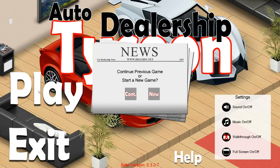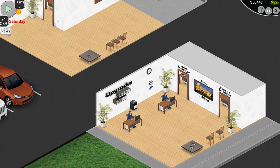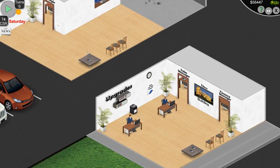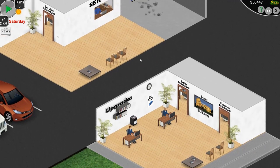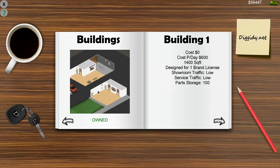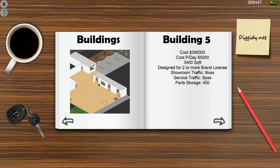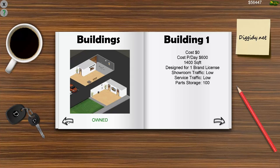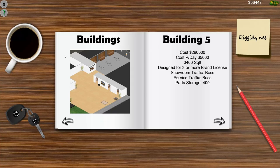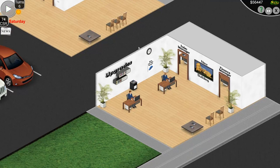We're going to get right into the game. I'm going to continue my previous game and explain everything as we go. This is our dealership — again, very simple. This is the first building; as you get more money you upgrade to larger buildings that have more space. Building five is the biggest building you can get. With bigger buildings you can get more salesmen, more foot traffic, stuff like that.